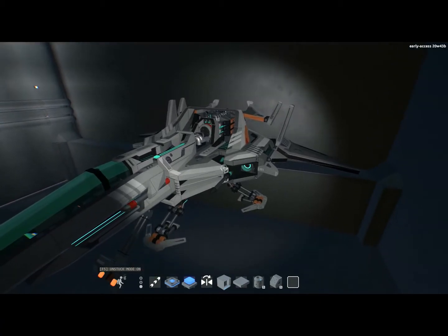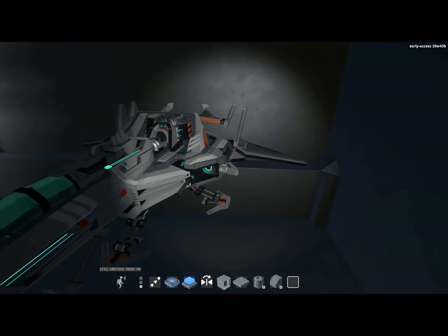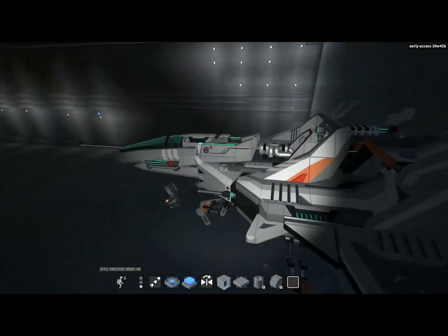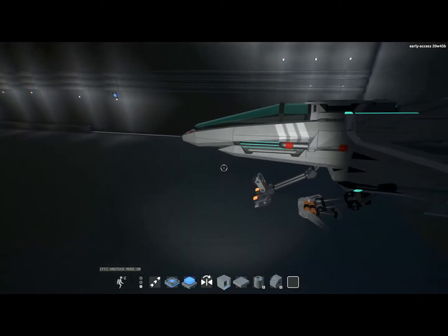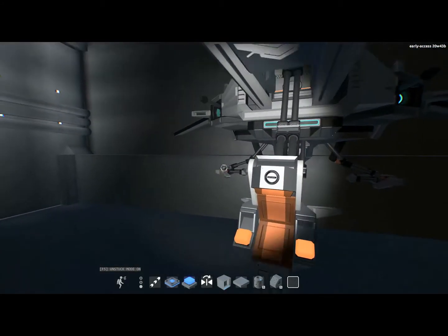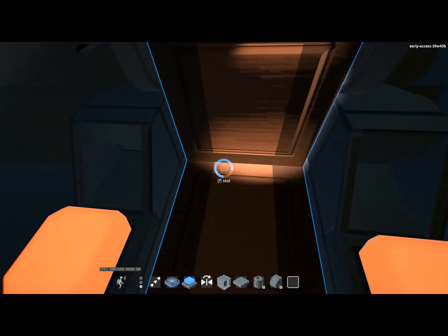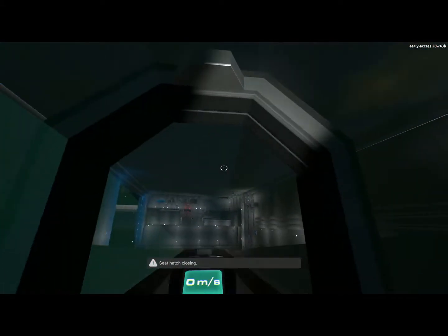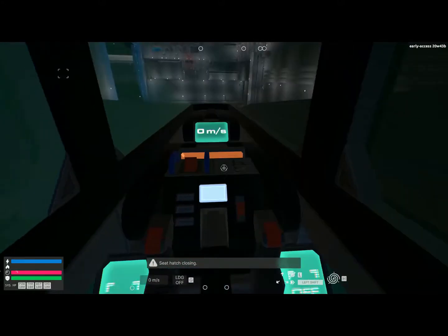I already have a combat situation lined up for this, so we're going to put this thing through its paces and see what she's got. Anyway, let's get on board. Alright, this should be interesting. So this ship has normal and combat mode. Let's try not to destroy the dock as we exit.